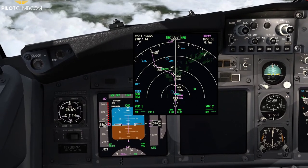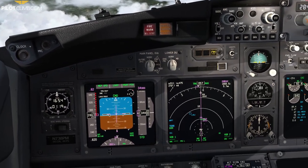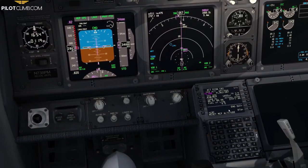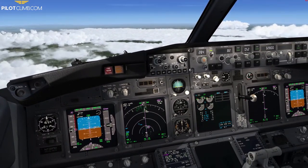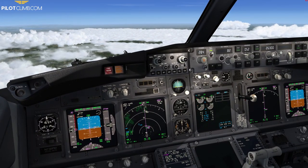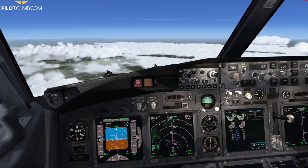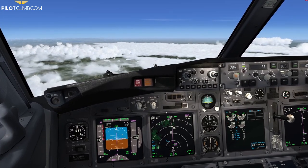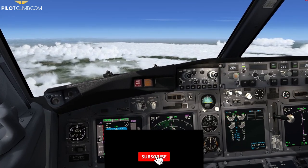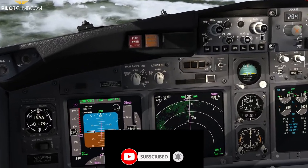The top of descent — that green TD symbol — is what the FMC is showing us. It's telling us to reset the MCP altitude because it wants to start the descent. We're going to start the descent; let's call it Flight Level 250. I'm not going to touch anything, because everything is set in the FMC, and as soon as V-NAV reaches the top of descent it should start to pitch down.